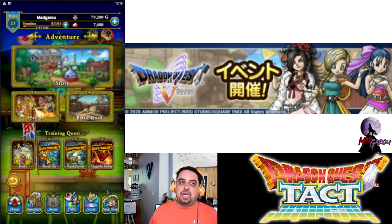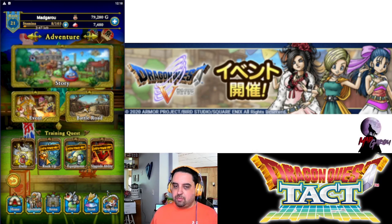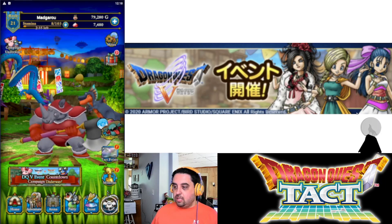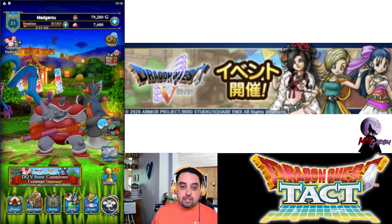I ran out — I farmed like 40 and I've spent them all. It's time for me to start farming more so I'll be able to upgrade my A and S class units from 5 to 6 or even from 4 to 5. That is all I have for the news today.